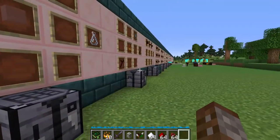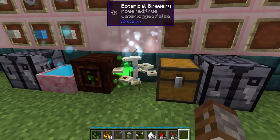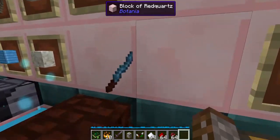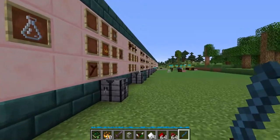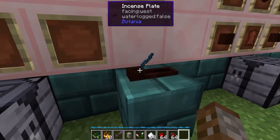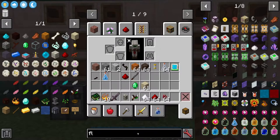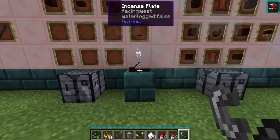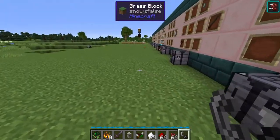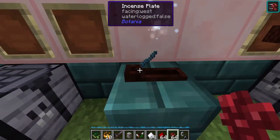Once your incense stick is created, place it into the plate. It now says we have an incense stick with the brew of fleet feet on it, and it lasts up to 90 minutes — that is a lot larger. Place this inside the plate and it gets stuck there, but it does nothing on its own. In order for it to work you are first going to have to light it with a flint and steel, and once lit we instantly get swiftness. Within 30 blocks of this incense plate you will get the effect, and it's going to last the whole 90 minutes.